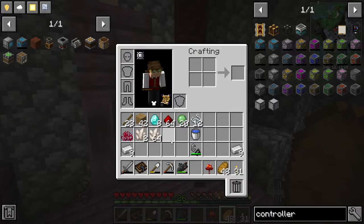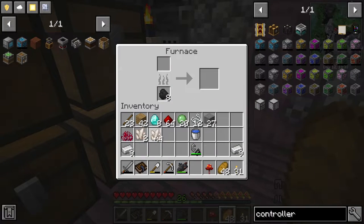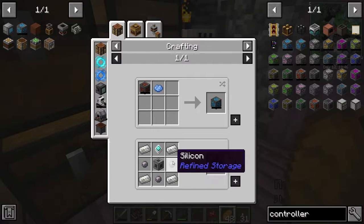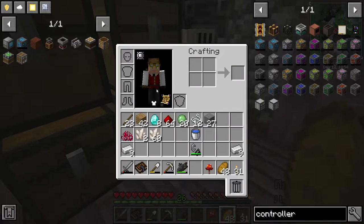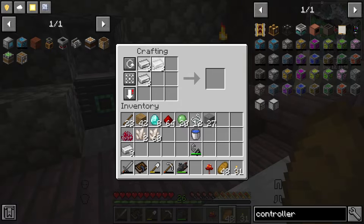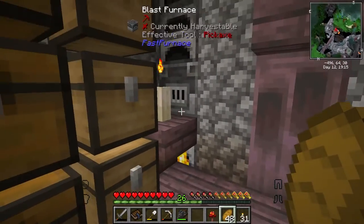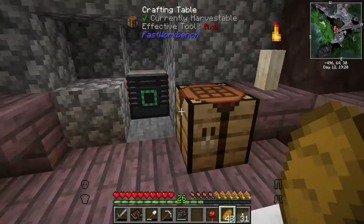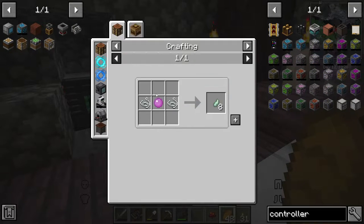Now we need to start building the controller. I'll make some silicon — cooking four pieces of quartz in the furnace. That's the silicon we need. We're going to need four quartz enriched iron for the controller and the machine casing takes another eight, so twelve total. Three batches of quartz enriched iron should give us that. We have the twelve, and we can make the machine casing right now by putting that piece in — there it is, machine casing done.